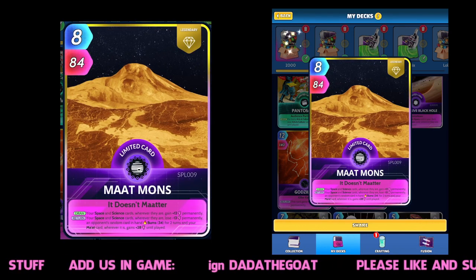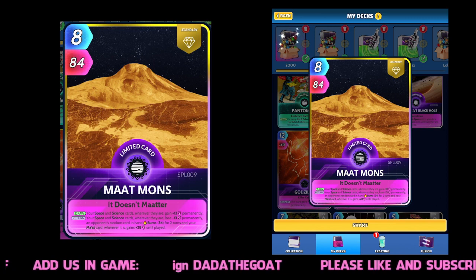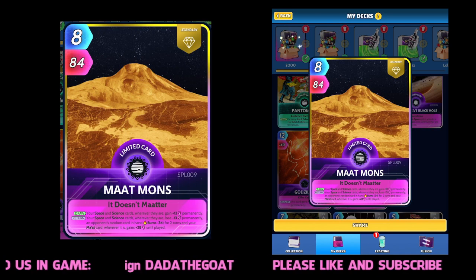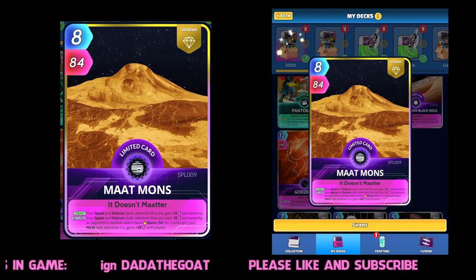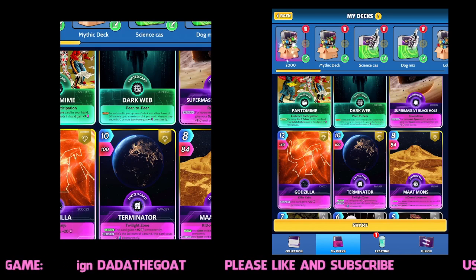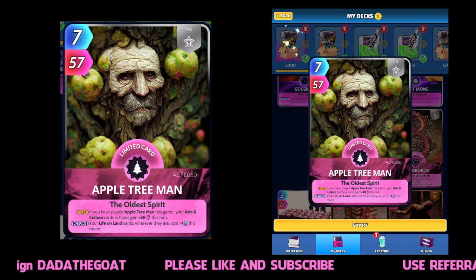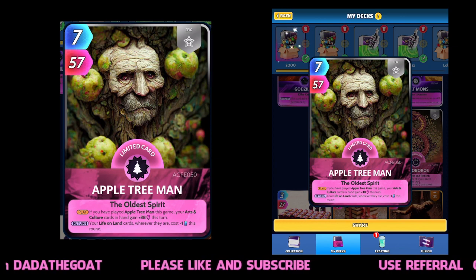The plan is to try and get one of the space cards at the very end along with the Holy Grail, and probably Auroboros. Maybe apple tree man — I'm not sure about him, I might take him out.